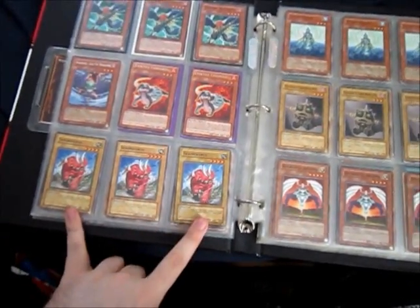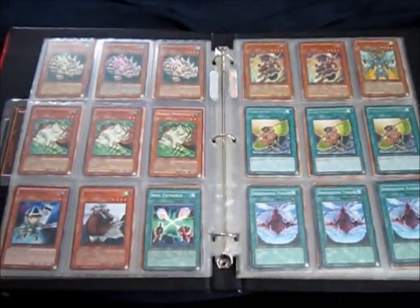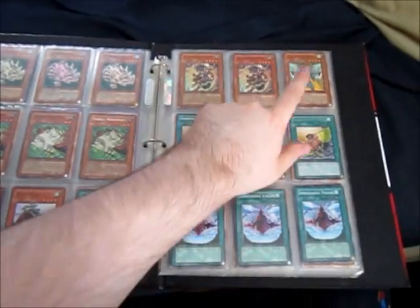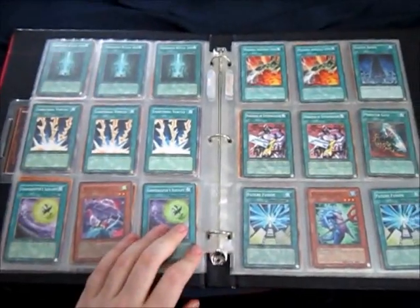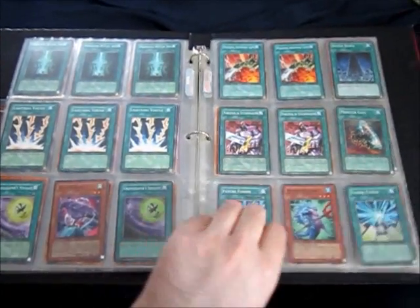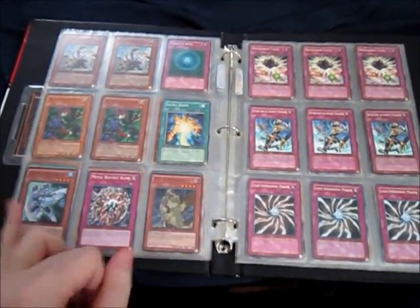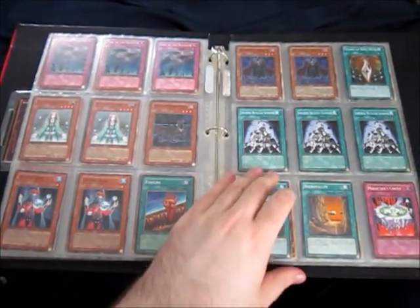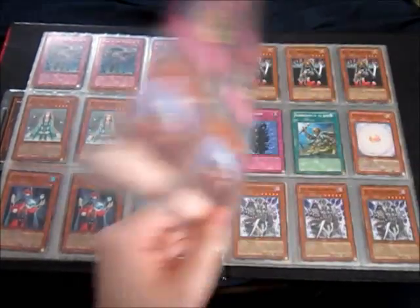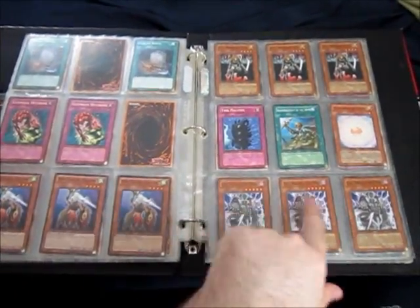Power of the Duelist structure deck. Some of the stuff I might have extras of that you don't exactly see. Common Bubble Man from the Legendary Collection. Some Foolish's — these are from the Gold Series.